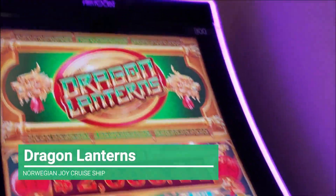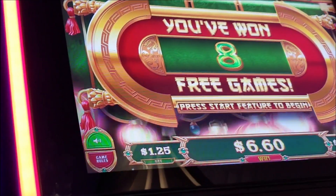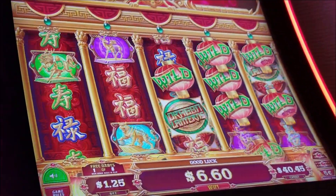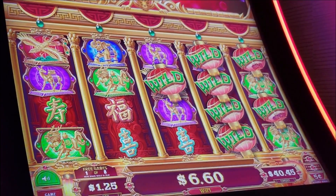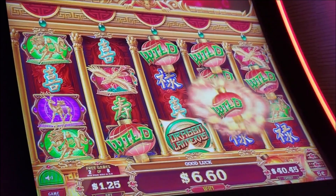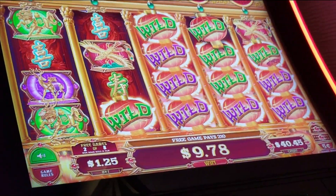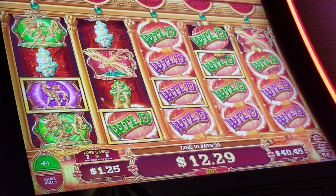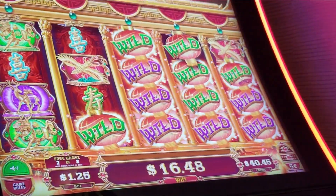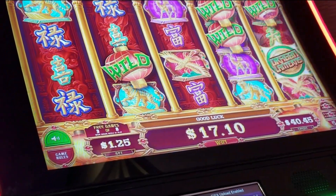Johnny got the bonus on Dragon Lantern — $125 bet, nickel denomination, $25 credits. Oh, that's a lot of wilds. Hope they land on something. Nope. How do you have that many wilds and they don't land on anything? There we go, that's something for sure. You get the Symbol of Miner over there — if that lands on one of those symbols, you get it. All the way in the fifth reel. Land. Nope.